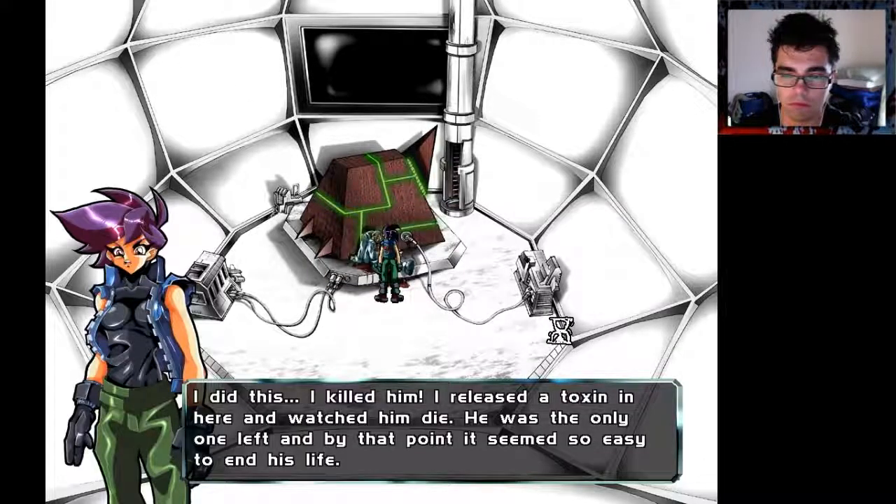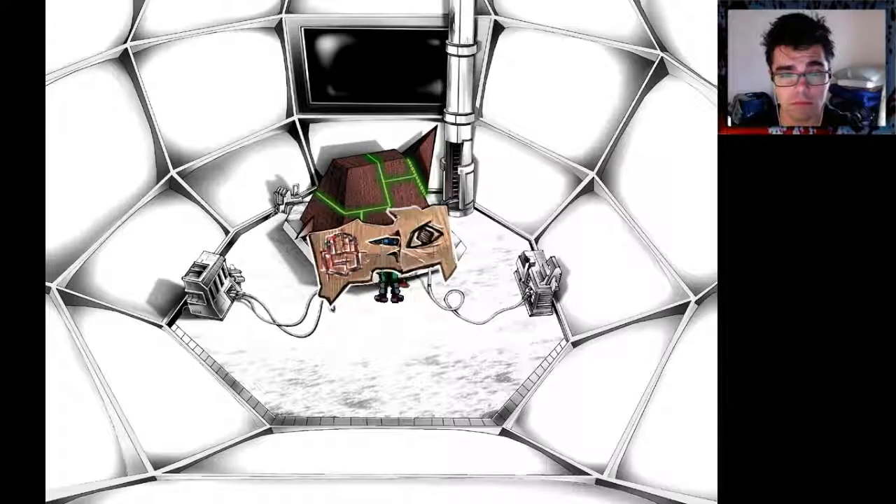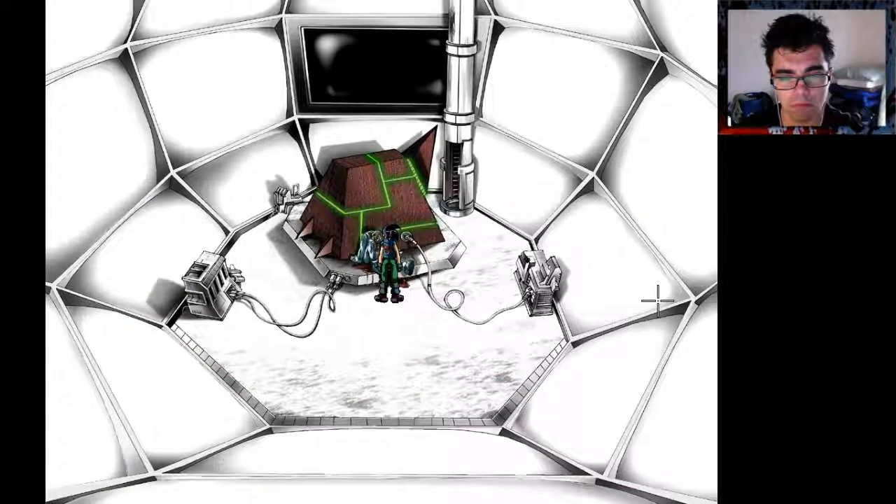'I did this. I killed him. I released a toxin in here and watched him die. He was the only one left. And by that point, it seemed so easy to end his life.' Yeah, that kind of makes you a terrible person — you are a terrible person if you did that. 'He's still warm. I can't move him. It's like his blood is fused in the artifact. I can't believe that I really did this.' Well, let's get the heck out of here.